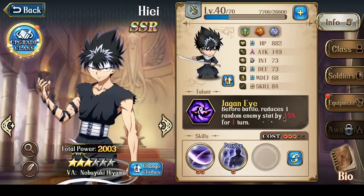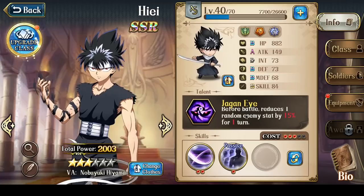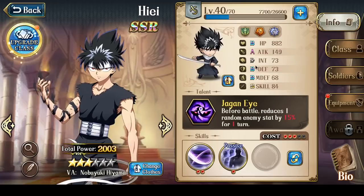The second part of the talent is that before battle, it reduces 1 random enemy stat by a certain percentage for 1 turn — 15% at 3 stars, 20% at 4 stars, 25% at 5 stars, and 30% at 6 stars. This can be ridiculously powerful depending on what stat gets reduced. For example, if you manage to reduce the enemy's defense by 30% before the battle begins, Hiei will hit that much harder and have a much greater chance of one-shotting the enemy.